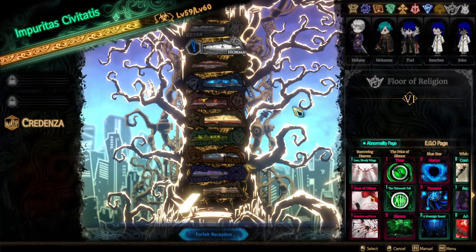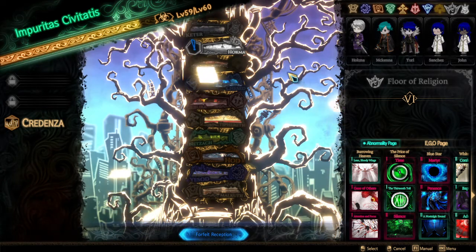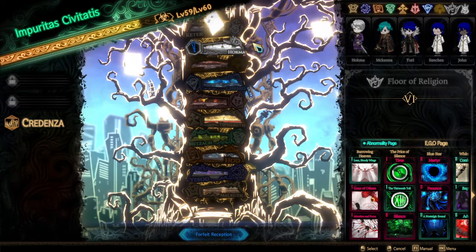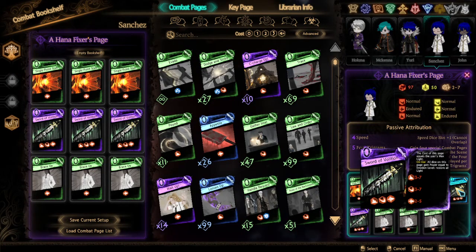I'm back right after recording the first episode. Last time we made our first attempt at Pluto. I have changed up two decks — I've swapped Esther for the Sword of Volition deck, which funnily enough was my first thought when I heard I had to use all the light.